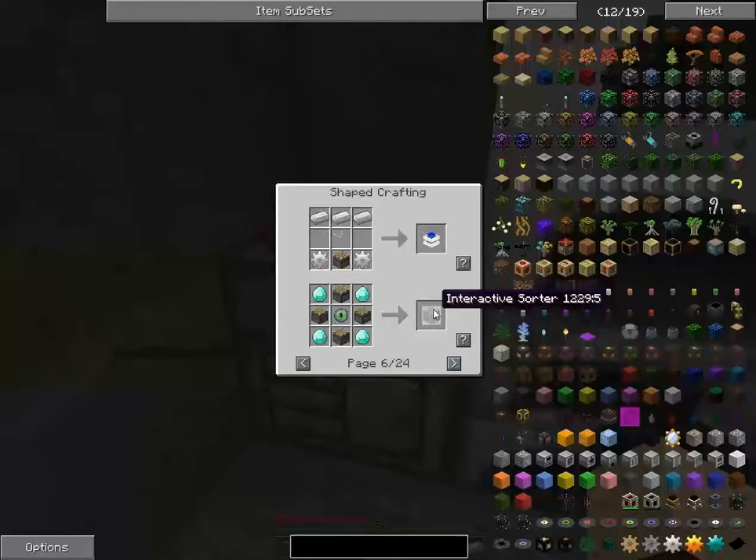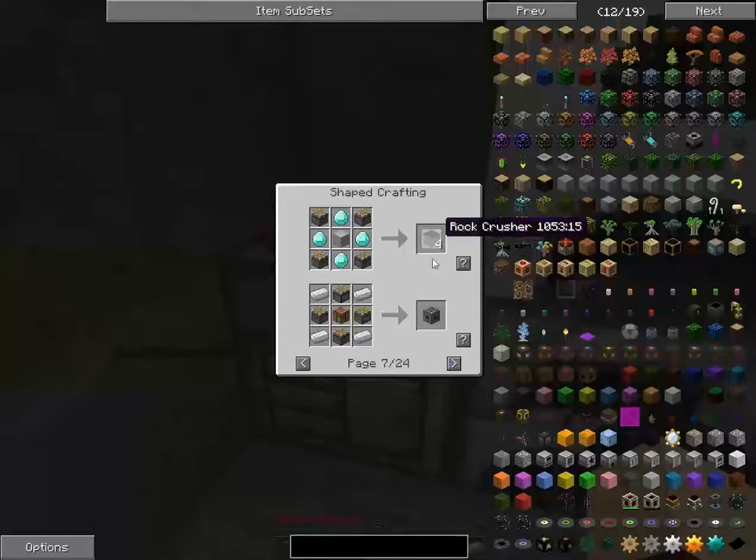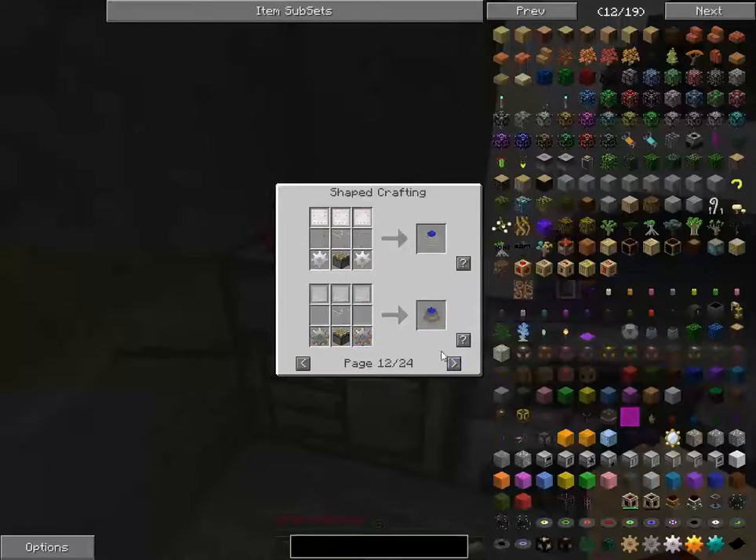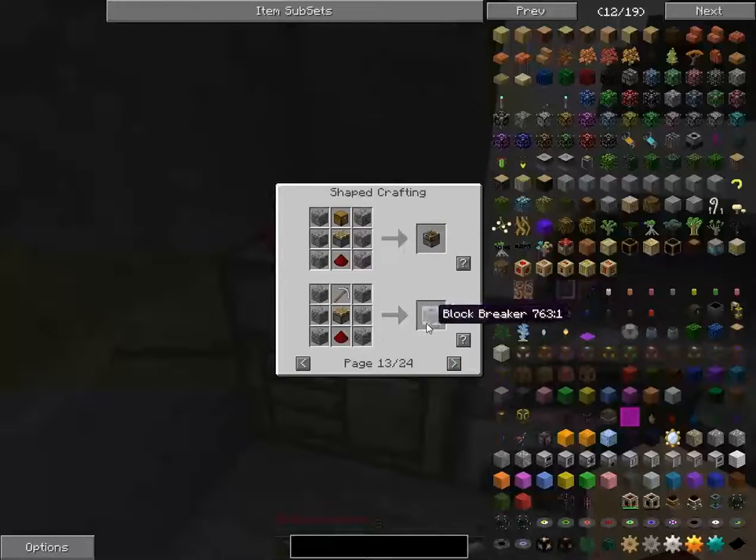Engines. Interactive — wow, that's expensive. So is that. Holy cow — a block of steel. Switch lever. Under cutter cart, that's pretty cool. Probably a steam engine, industrial, commercial. Block breaker — that's pretty cool.